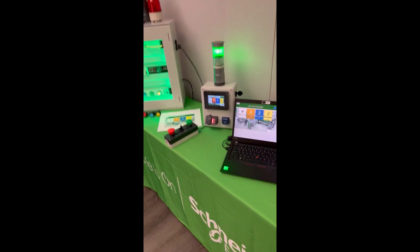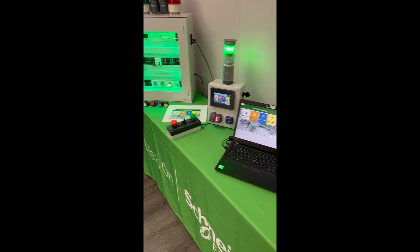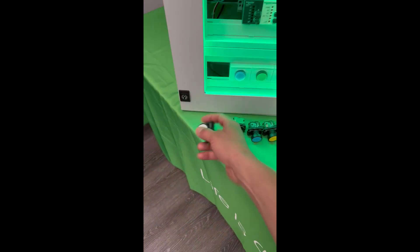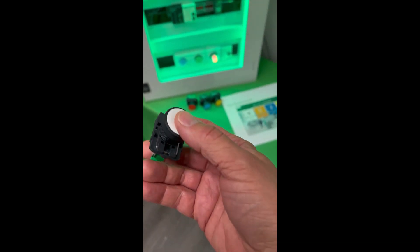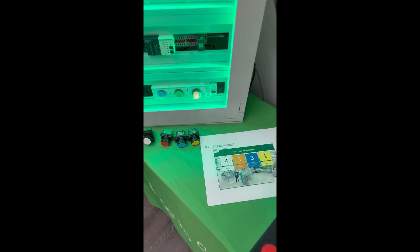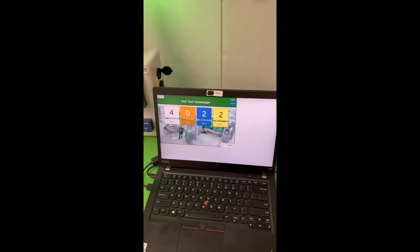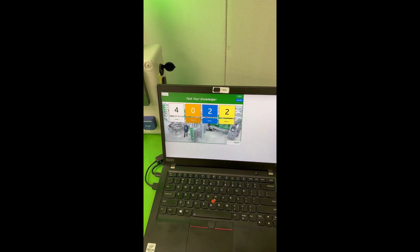Basically, when you play the game, you have four teams or four contestants. Each contestant gets a push button, like this one here. The push buttons are color-coded white, red, blue, and yellow, and those buttons correspond to the score so that the contestant knows what their score is.